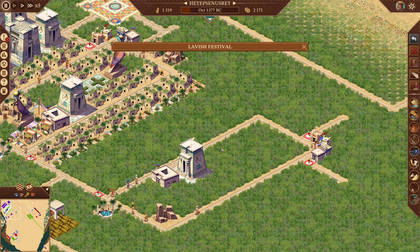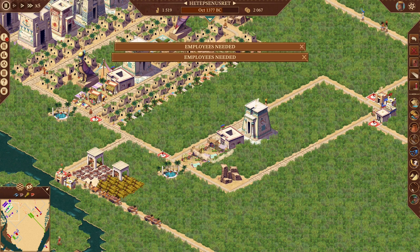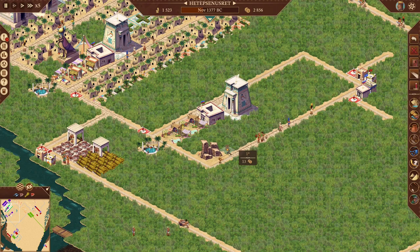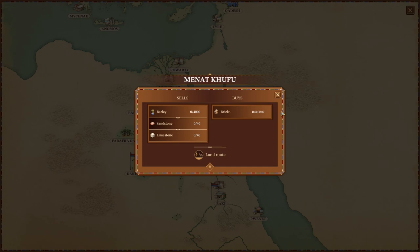We can add another house to finish that loop and one more here as well. Everything else should be accounted for: mortuary, scribal school, library, senate house, another temple. Adding bazaars — this one will just buy game meat, and this one will buy grain. We need more people.